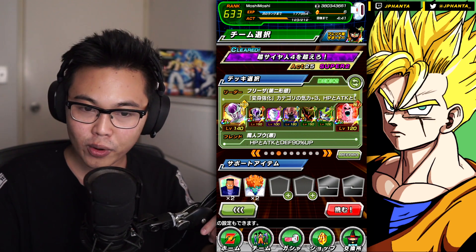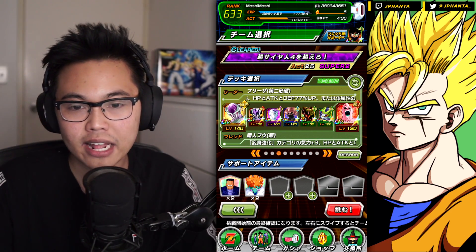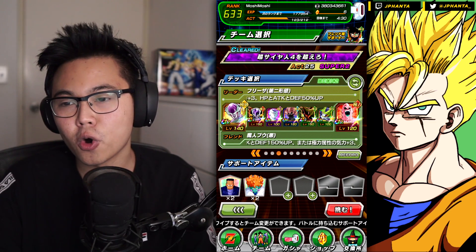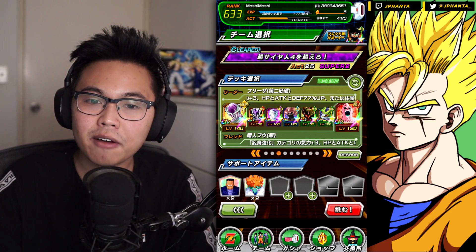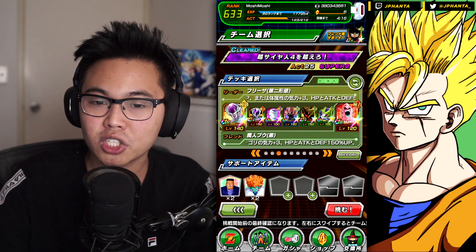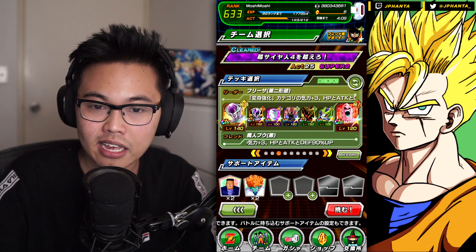We are running Super Boo as our friend leader - he's the only category leader other than Freezer for 150% stat boost and three ki. We have LR Freezer as the linking partner for second form Freezer, the Angel GT Freezer, Arms, the LR Tech Cell, and the World Tournament Tech Cell, which is a good extreme support unit that will help us use Freezer much more effectively.